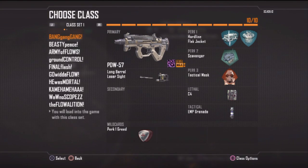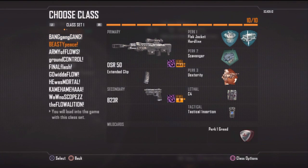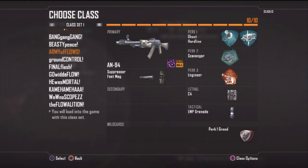First class right here — Bang Bang Gang — is my main rushing class for high kill-whoring, high-scoring gameplays. Next one is my rushing sniper class, which I use to quick scope most of the time. Got the tac insert on there with the C4, flak jacket, you know what it is.